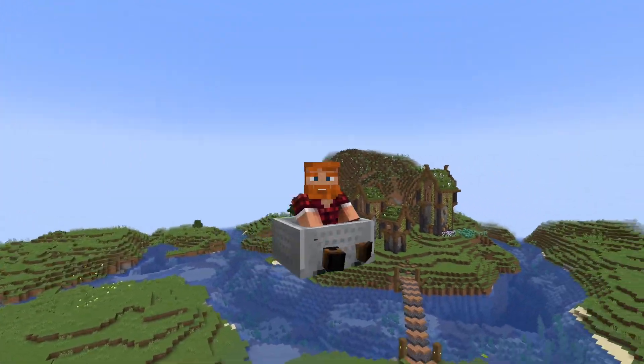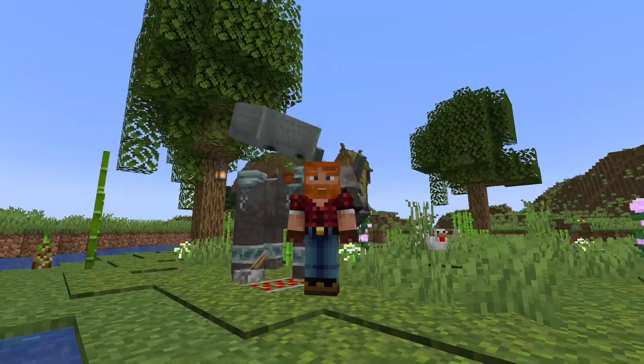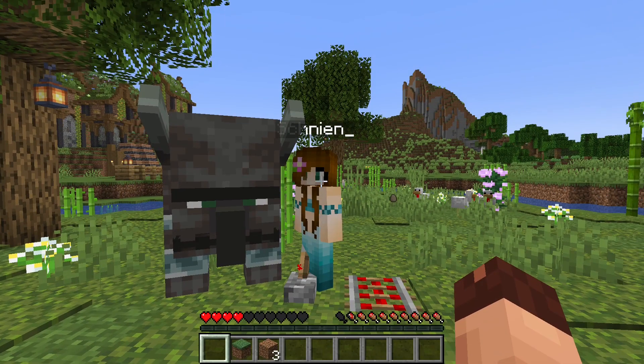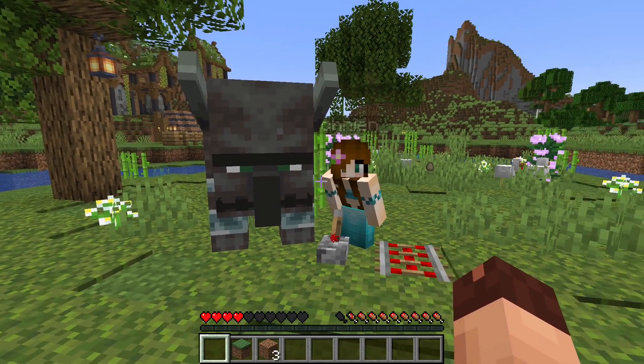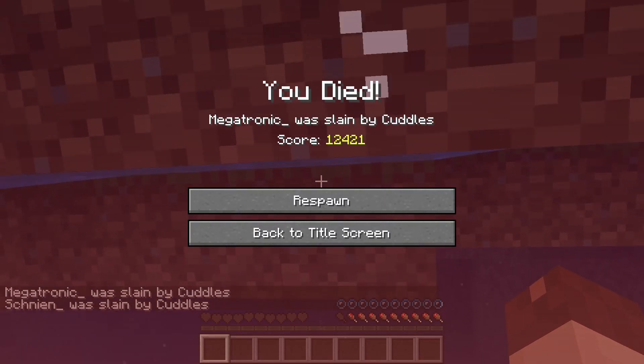In the last episode, Elen challenged Schnien and me to meet Cuddles. So we swiftly did this. See, Schnien? He isn't that bad — he likes us. I told you he would be nice. Let's cuddle with him. Ouch! Okay, he is really bad after all.